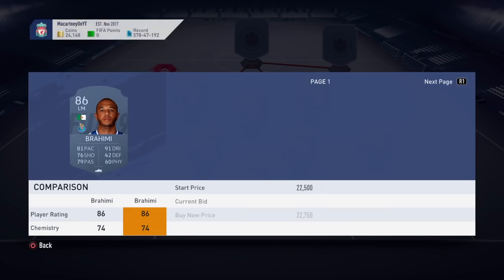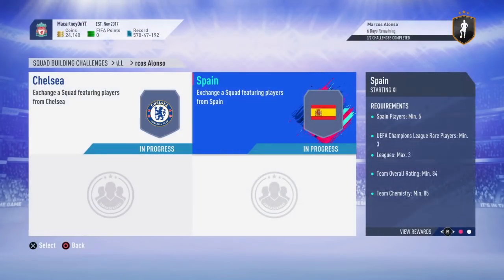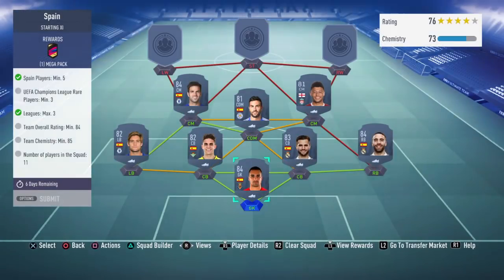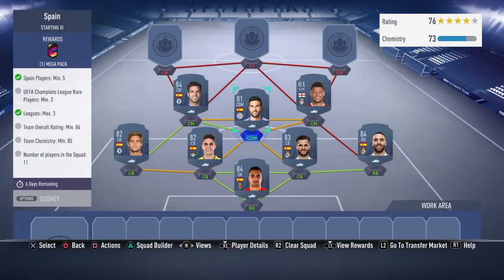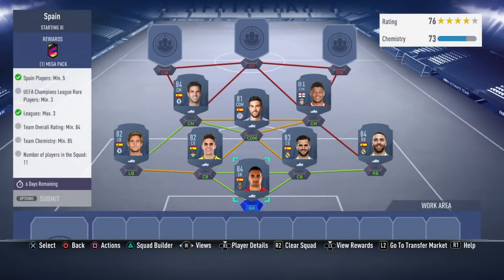You need an 84 rated squad, and that's pretty much the right rating. Just make sure that you've got a high-rated keeper and a high-rated overall team. So you've got Fabregas, who's high-rated and cheap. You've got Nacho Fernandez - high-rated, cheap. Asenho - high-rated, cheap. Carvajal - cheap as well. They're all cheap.